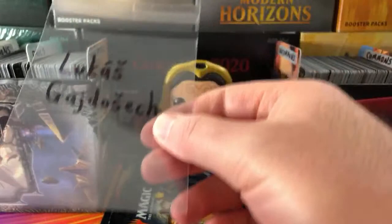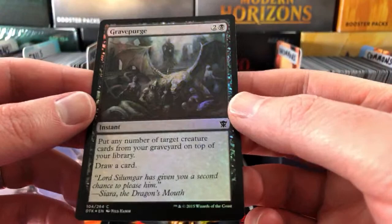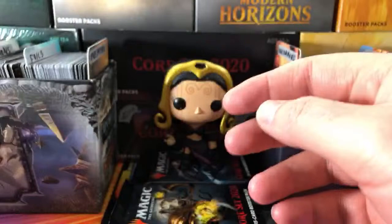Finally for the foils, we have Lucas Gadjasek. Thank you for being a patron. What do we get for Lucas? Grave Purge - that is pretty cool, looks like a big dead dragon there.